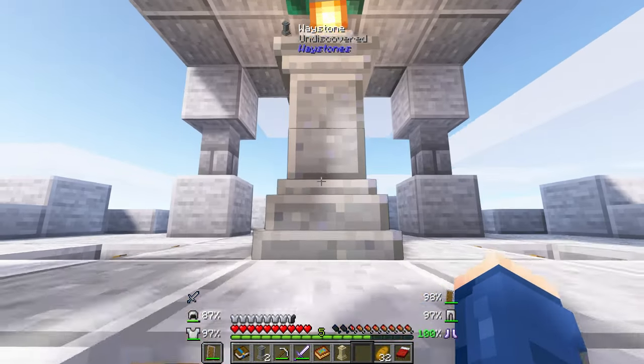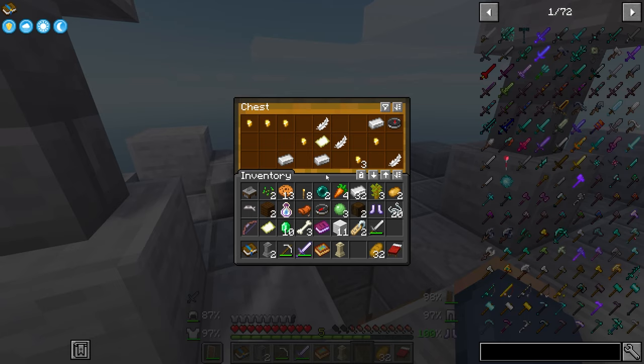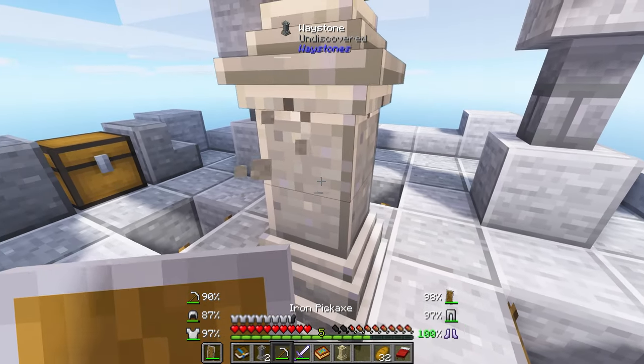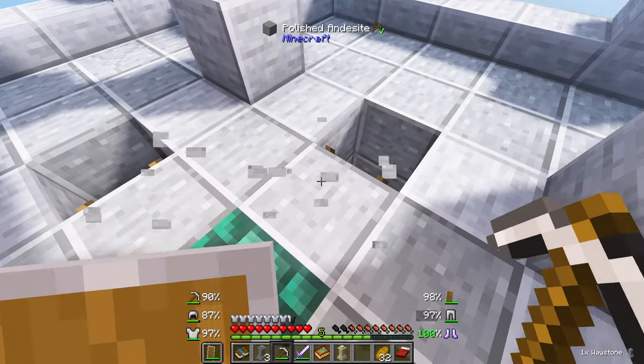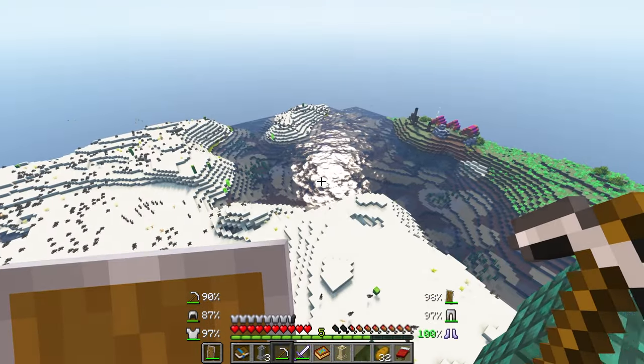Found another one of these towers, which probably means another waystone — and an ender pearl. Another compass, more iron. Everything else I'm not really after. The waystone's a different story — I'm going to have so many waystones.